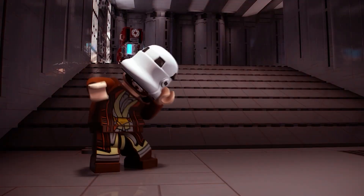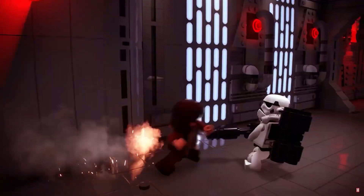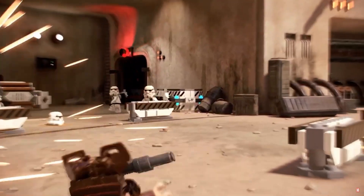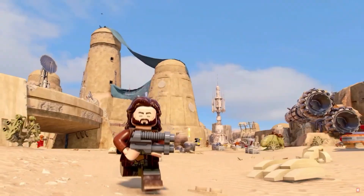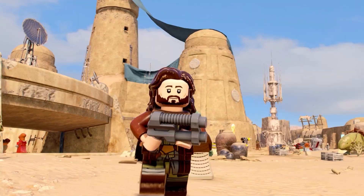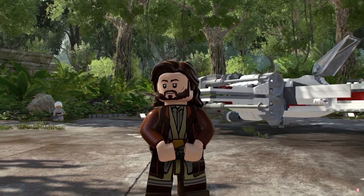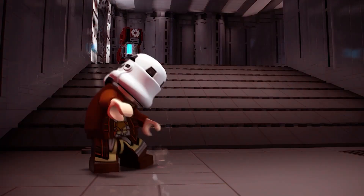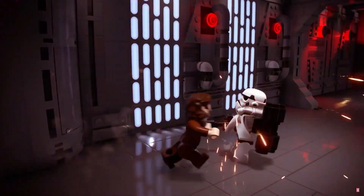Moving on to the Andor pack — we already knew Cassian would be wearing this new appearance, but something I noticed from the previous gameplay clips was that in one shot he has the double barrelled blaster with binoculars on the end, but in the artwork and other clips there are no binoculars. I don't think you'll be able to change the weapon attachment, but maybe they decided against having the binoculars or added them later in development and just didn't update the artwork.